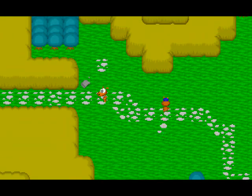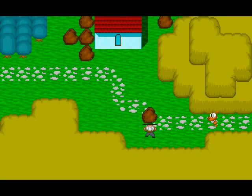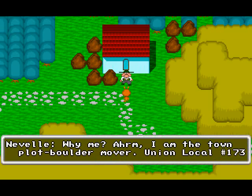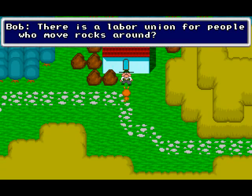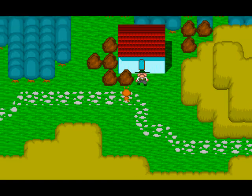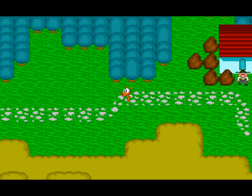Had we come here before we talked to James — i.e., tried to go to the castle before we were supposed to — there would have been a whole bunch of rocks here, courtesy of this guy. 'Who are you?' 'I'm the Town Plot Boulder Mover, Union Local 173.' 'There's a labor unit for people who move rocks around?' 'Of course, they certainly aren't going to move themselves.' This game has a lot of meta humor in it.